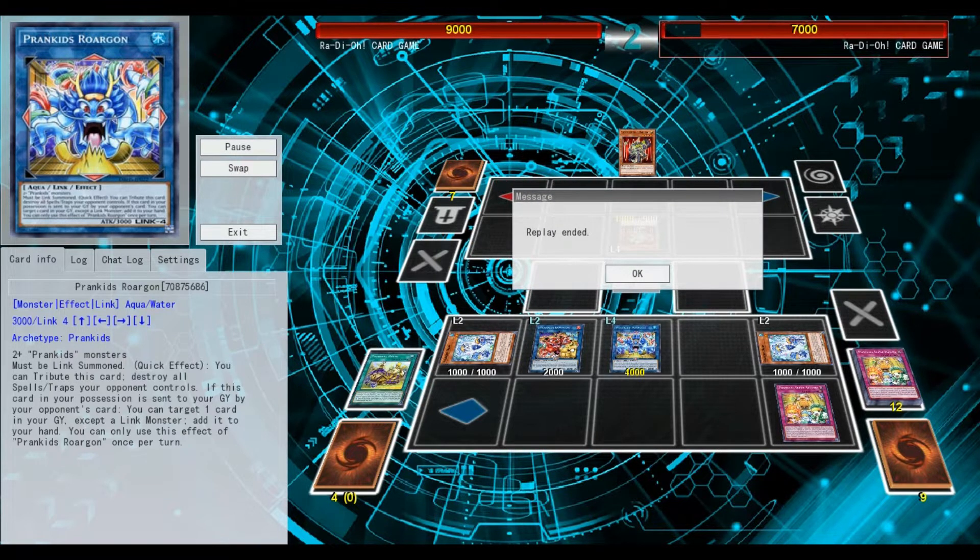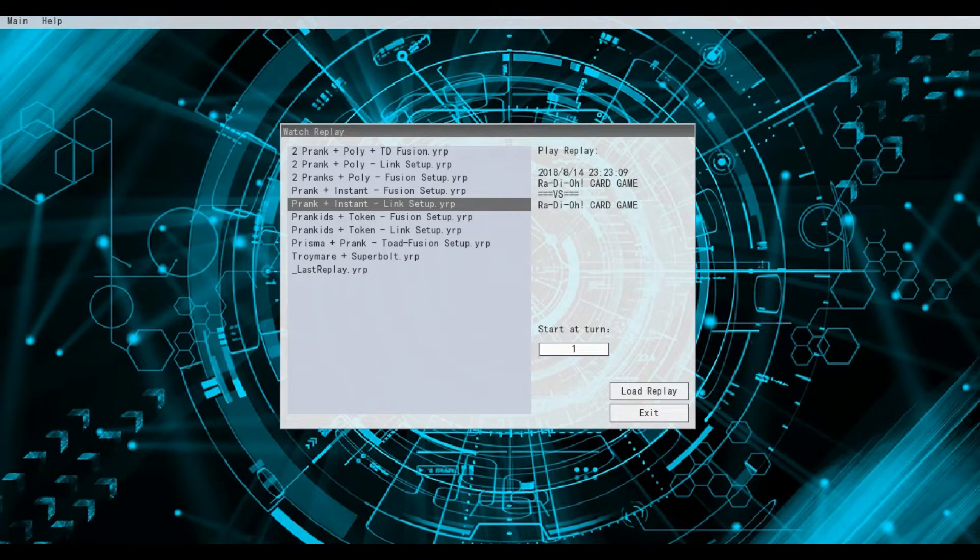With one of the link bosses you use Operation Prank-Kids to summon Road Dragon on your opponent's turn. So these are the two main setups — the two easiest: with instant fusion and one prank kits monster you can go into a link setup or a fusion setup, and it's pretty strong.